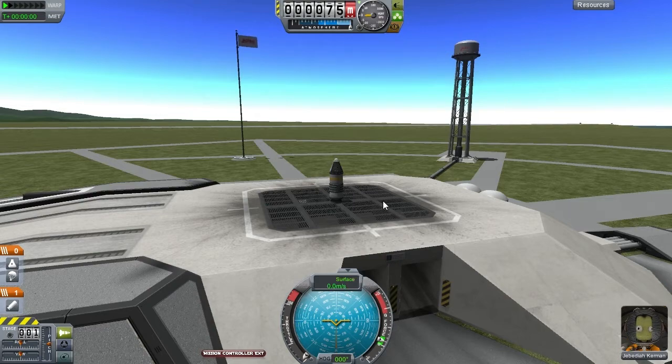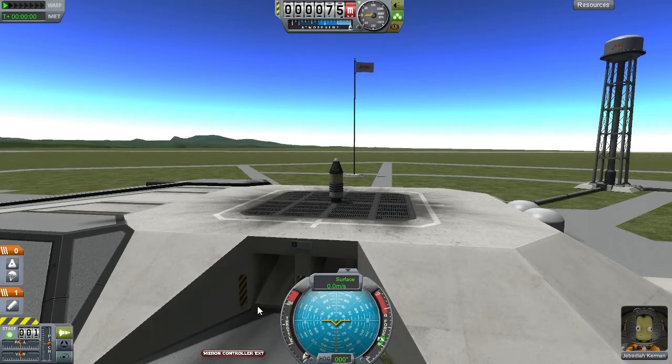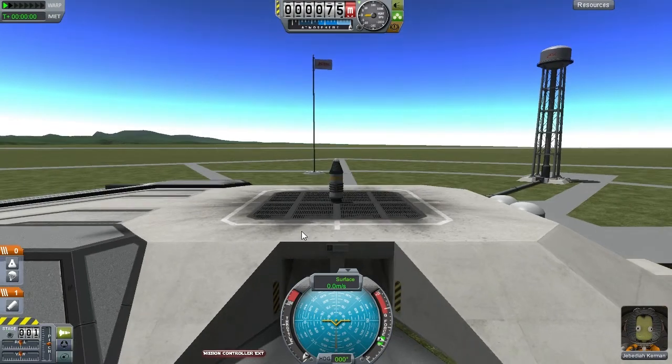So we put that back to surface mode, which is more appropriate now. On the left we can see our staging bar, and we can activate that by pressing the Space Bar. When we do that, we can control the rocket using W, A, S, D keys — they control the pitch and yaw — and the Q and E keys control the roll. So we are going to go ahead and launch it now.